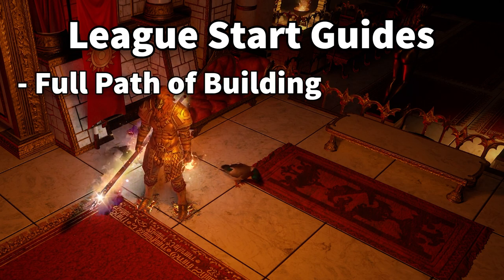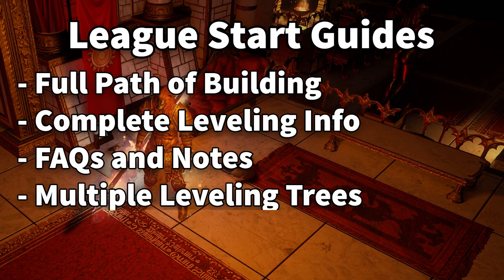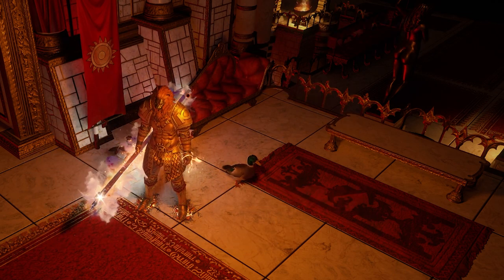These are going to include full Path of Buildings, which will be in the description, that include notes about leveling, information about the characters, multiple leveling trees, multiple gear sets, and they should have everything that you need for a successful League start. Today, the build we're going to be talking about is a Purifying Flame Mines Saboteur.